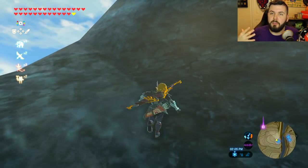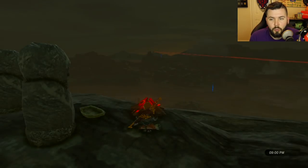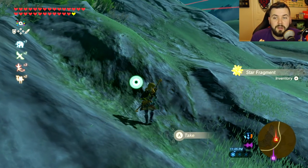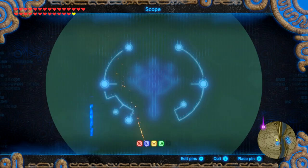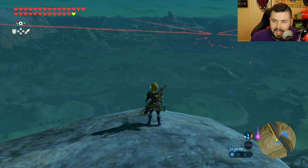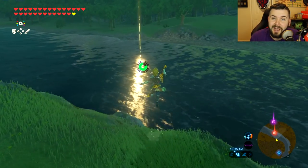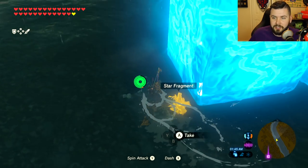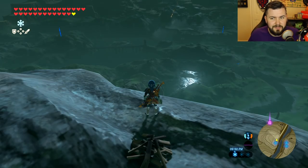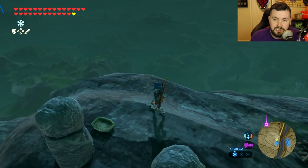Number ten is star fragment hunting. Make your way to the top of Dueling Peaks, wait till night — boom, a star fragment falls. Teleport over and collect it. It also works during Lord of the Mountain. And if a star fragment falls into a body of water, it doesn't disappear — I found it sitting at the bottom of moving water. I also confirmed this works in Lake Hylia. Number ten still works, in fact a little bit improved.